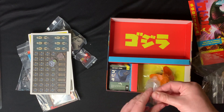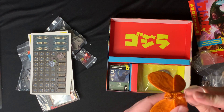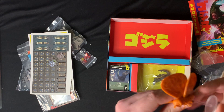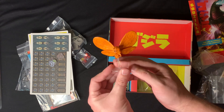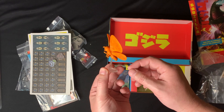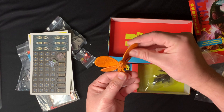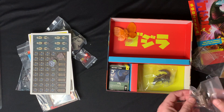Let's start with Mothra - she goes on this little base so she can fly around. They've got a little bit of a wash on them already. Not a very heavy wash, but considering they could have done no wash at all, it does bring out some of the definition. It's a little bit of a softer plastic but overall pretty good. Let's take a look at Megalon next - Megalon's pretty cool looking.